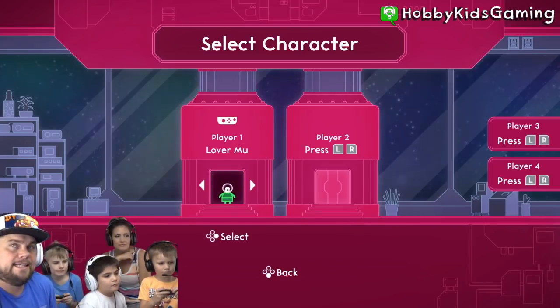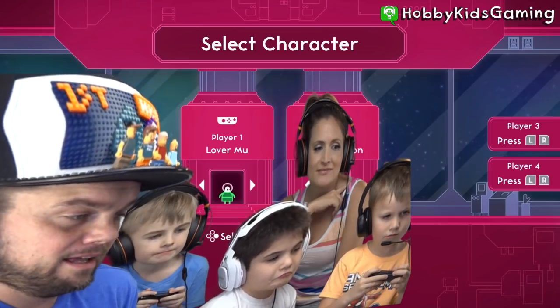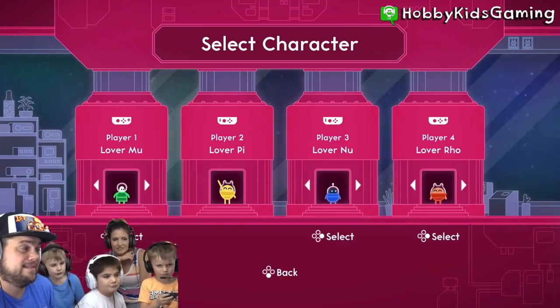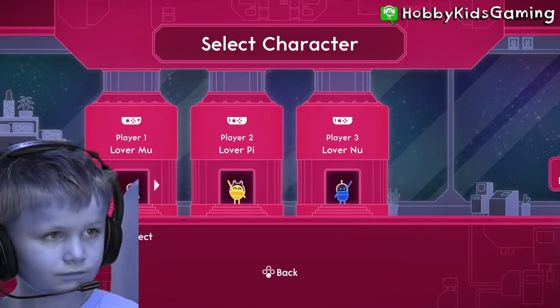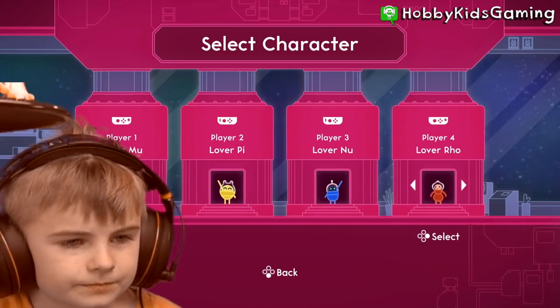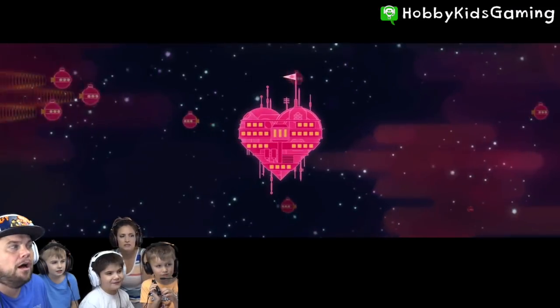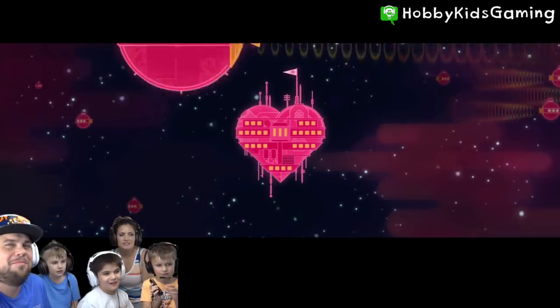Alright, so we're these little alien guys. I like to be the guy with the big round head because I have a big round head. Hobby Pig is yellow, Hobby Bear is gonna be blue, and Hobby Frog is orange. Let's play! Select your guy — hurry, hurry before I push start.